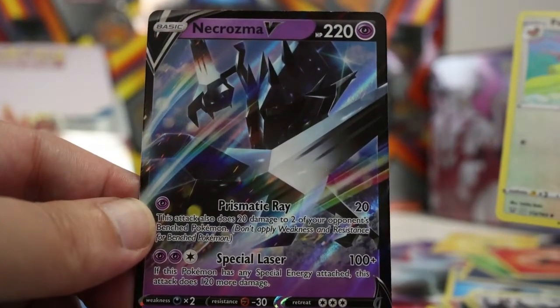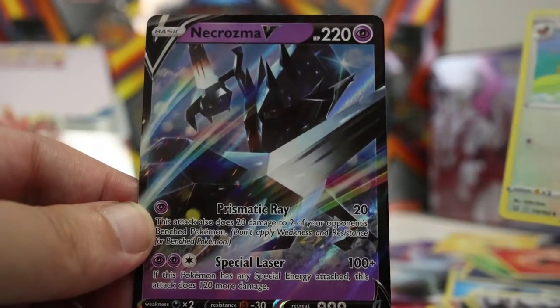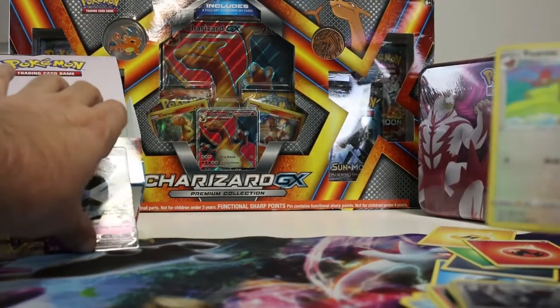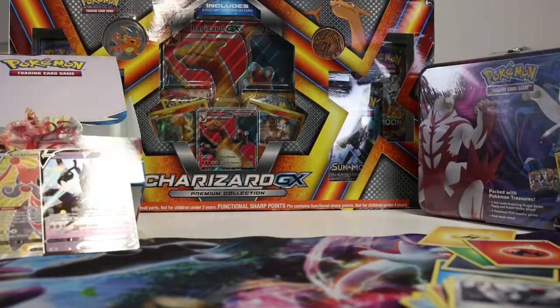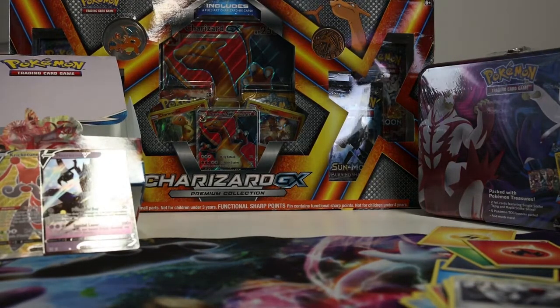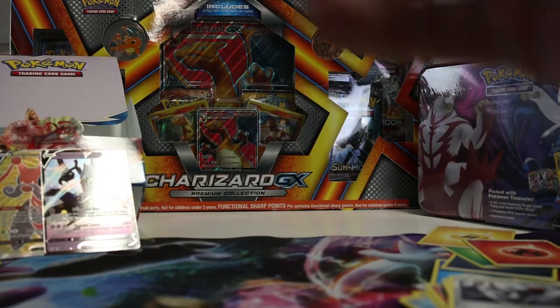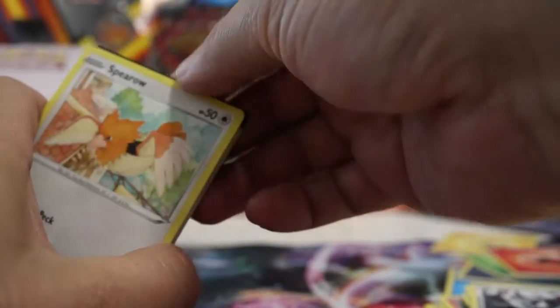I don't believe that's a new addition — it is not — but it is always welcome to be pulling Necrozma V's. Believe that card has a rather substantial value. Let's find out — two dollars and fifty cents. What! Could have — oh it was the other one. Yeah, so is that a new one then? No, we do have the other one — oh it must be in the other binder. We have both then — okay, good job.